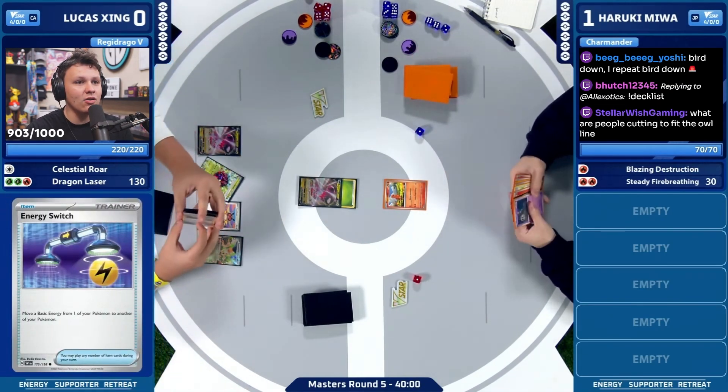This is a tough spot for Lucas for sure. You can go Ogre Pawn knockout but then you only get one prize card, and Haruki can respond with Charizard and then set up for another Radzard to just close out the game. I think it'll be tough. You have the E-Switch to Ogre Pawn to get it to four, right? No — we only need three here. Thinking about the Drago push — if we can get to a Regidrago attack here, is that even good enough?